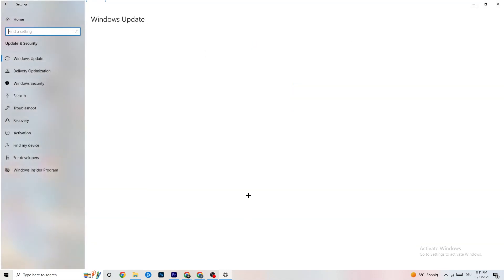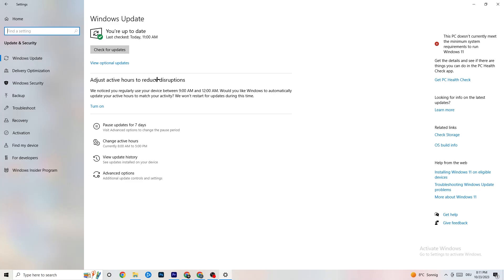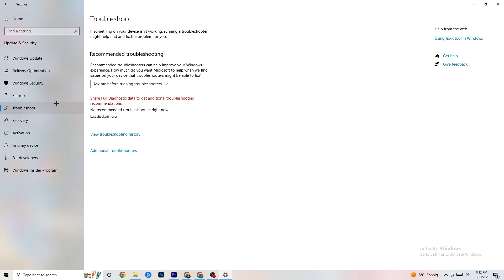Go back to the main Settings page and click Update and Security. Under Windows Update, check for updates and make sure you're on the latest version of Windows — this increases your system's performance and helps with many issues. Also try the Troubleshoot option, which lets your system search for things that aren't working correctly. Sometimes it will find something, sometimes it won't — just try it out.